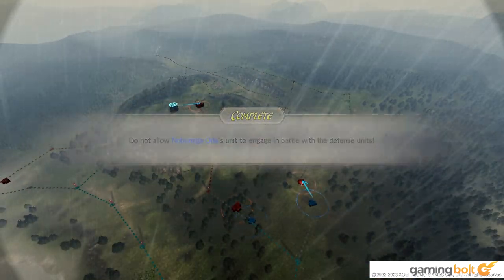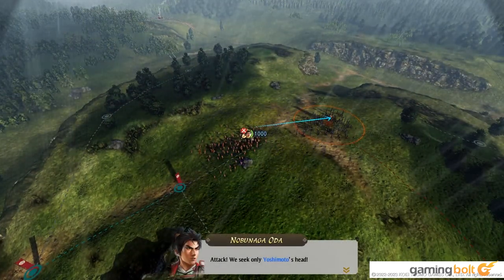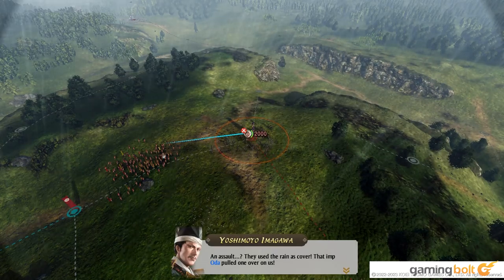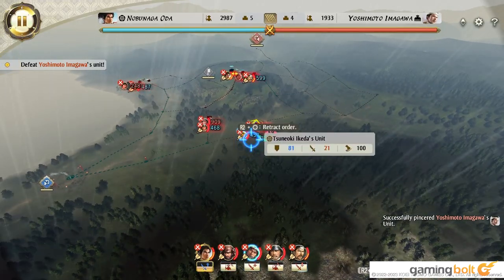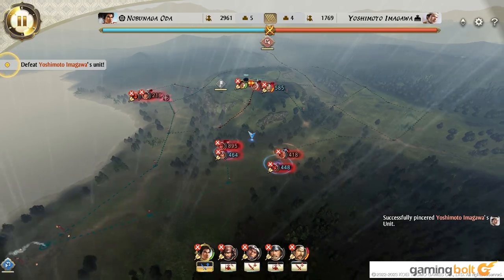While comparisons with something like Total War Shogun 2 might seem obvious, Nobunaga's Ambition Awakening doesn't have nearly as large of a focus on the minute-to-minute gameplay of strategic battles. Rather, the game takes a much wider look at the entire setting and situation, and feels more like a management sim in many ways.